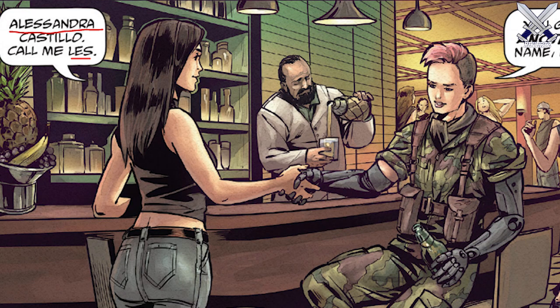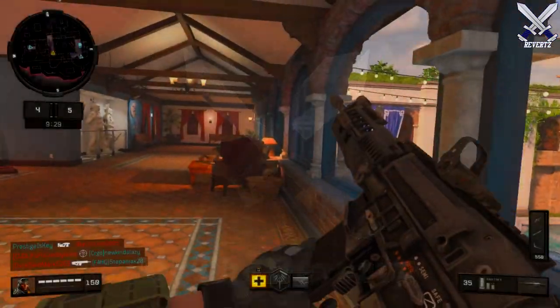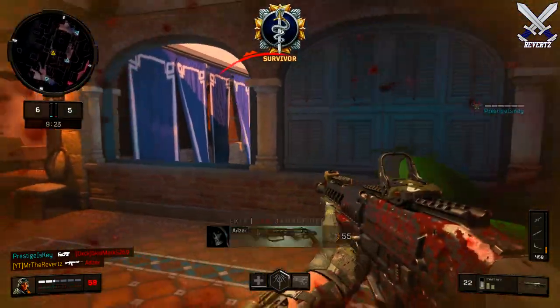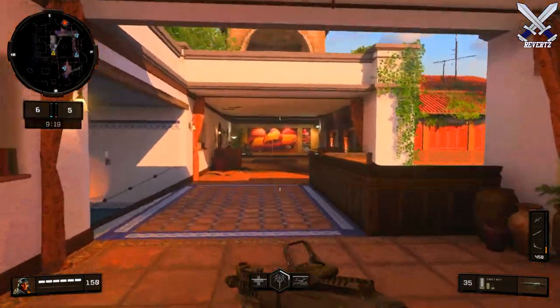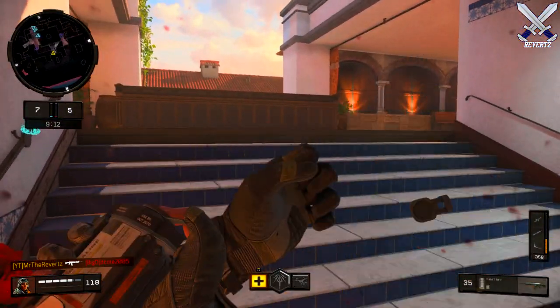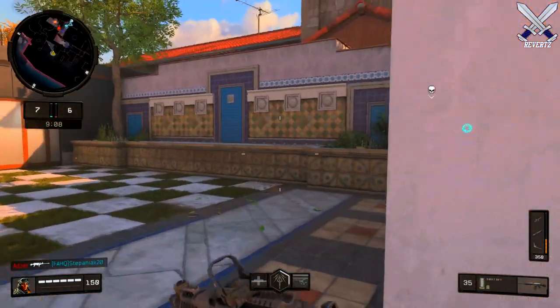So let's check out this street smart stealth slayer. Outrider, or Alessandra Castillo, is a member of Brazilian Special Forces where she specializes in recon and killing enemies from long distances. She was an orphan on the streets of Rio de Janeiro's Rochina Favela, and growing up in the slums riddled by gang violence taught Alessandra how to keep a sharp eye and keen wits.